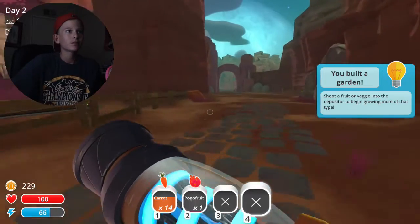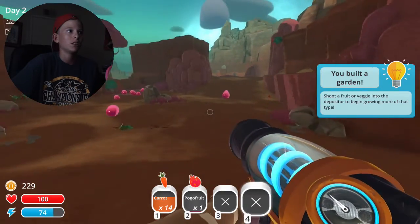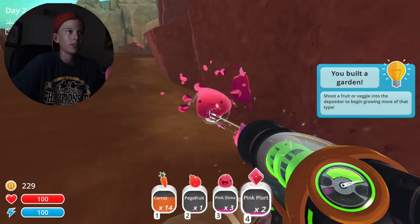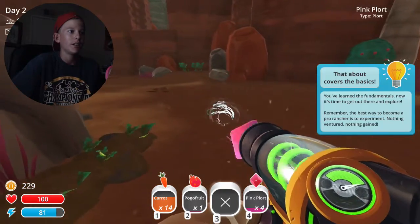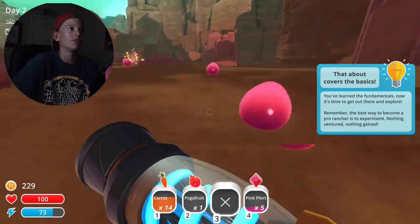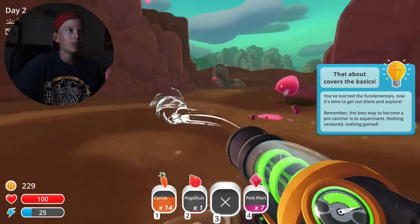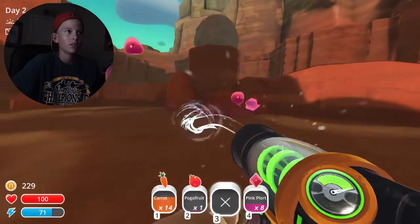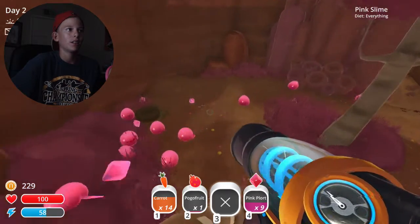Day two. Good morning, America. Another day of ranching here. I need some more pink plorts. Hello buddy — I don't need you guys though. What are you guys gonna do for me? Nothing. I need pink plorts, come here. I like how they just spawn out of left field. Don't eat my buddies — come here, chickadoodoo. Baby, come back. Are there so many of you? I don't know if that's a good thing or a bad thing.